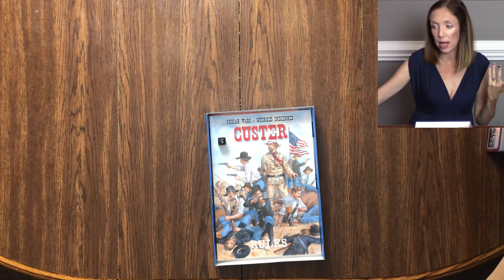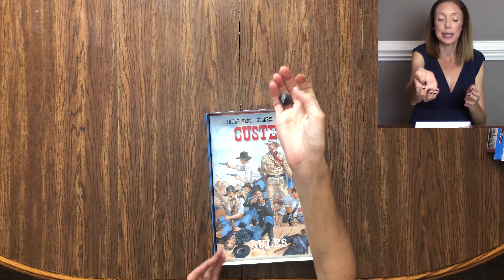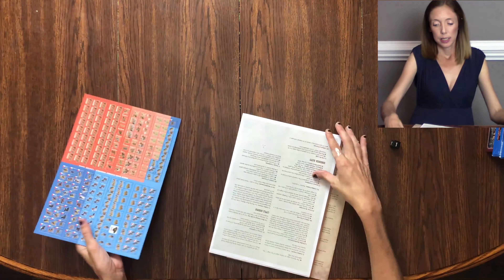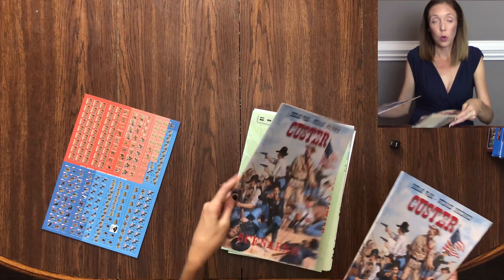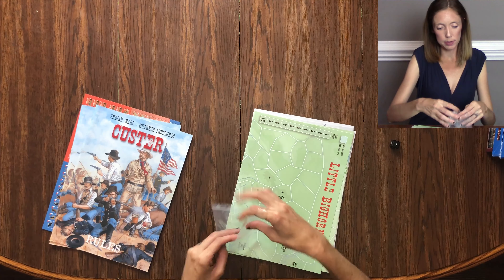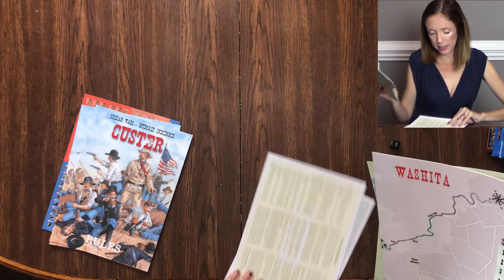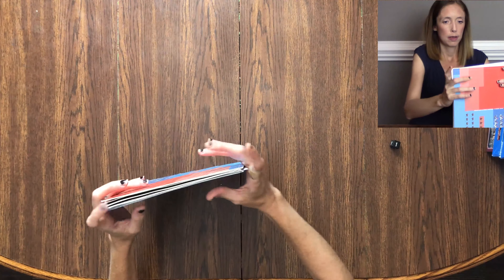He said this would be a quick one because there's just not a lot to it — very few components, only one die. So here's that one black six-sided die, one sheet of counters, one rule book, one scenarios book, some baggies for the counters, and then one, two, three maps, plus a couple of player aid-looking things.